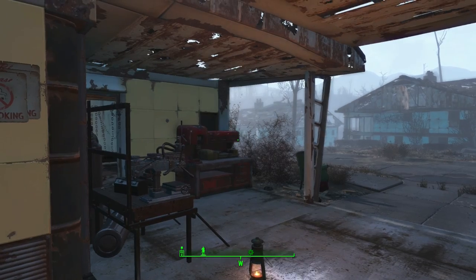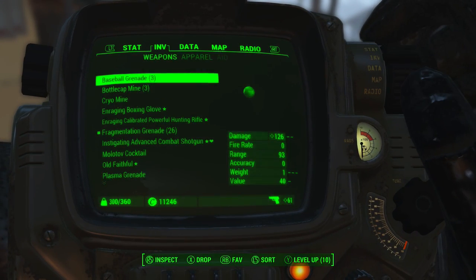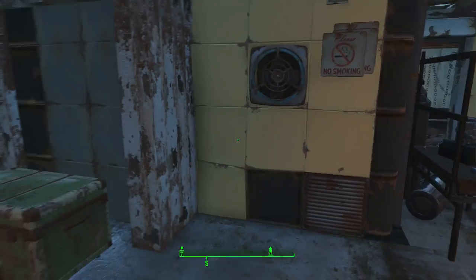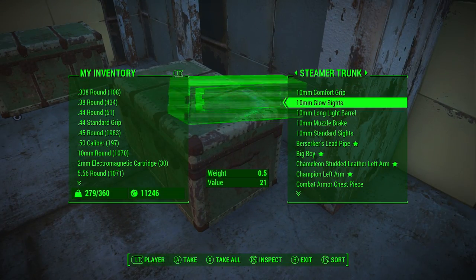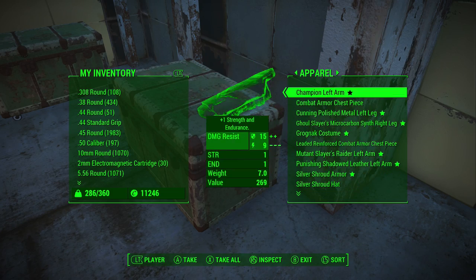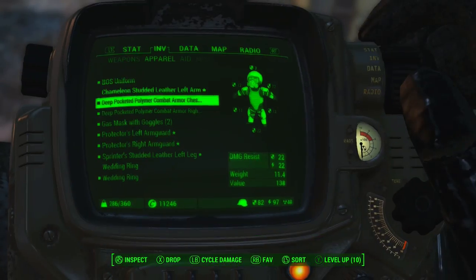There are going to be a couple requirements for this glitch. One of them is that you are going to need to have the sneak perk at rank 5. For those of you wondering, that is something that you have to be level 38 to unlock. It makes it so engaging stealth causes distant enemies to lose you.